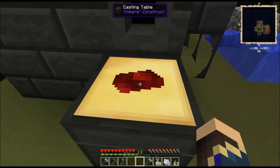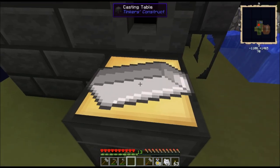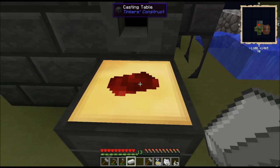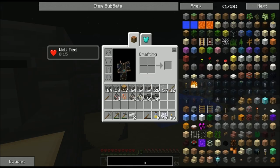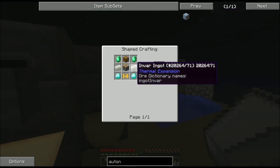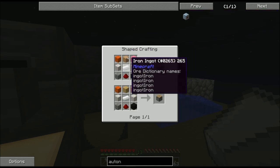If you remember last episode, I was very excited about the idea of getting iron so that I'd be able to create a lot more dirt. That is absolutely a possibility now, but I only have 19 iron at the moment. Much more important than the dirt for me is going to be creating this autonomous activator. I need the invar, the pneumatic servo — which takes two iron — a piston, and the invar will take at least two ingots to create. So I can afford to make some shears.